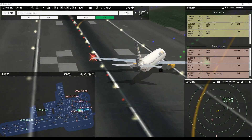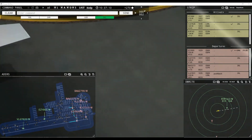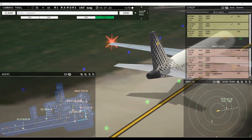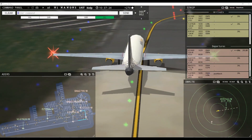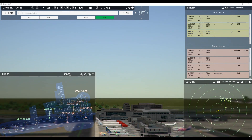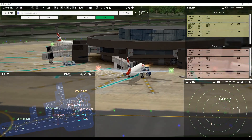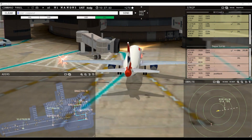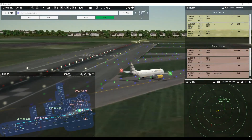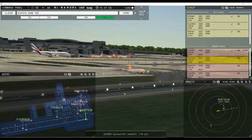Speedbird 2798 request pushback. EZ-8909, wind 60 at 2 knots, runway 26 left cleared for takeoff. Viewing 7315, runway 26 left line up and wait. Ryanair 142, runway 26 left cleared to land, wind 60 at 2 knots. We would have had plenty of time — no arrivals coming behind. Speedbird 2798 pushback approved, expect runway 26 left. Viewing 7828, taxi to terminal via Juliet. Viewing 7315, wind 60 at 2 knots, runway 26 left cleared for takeoff.